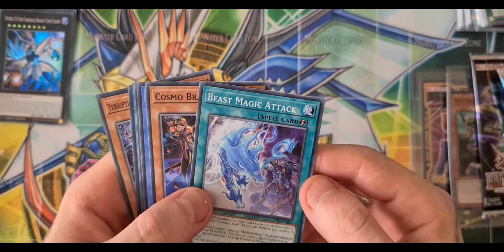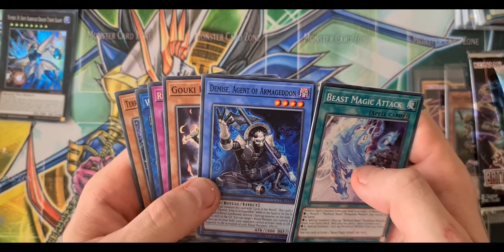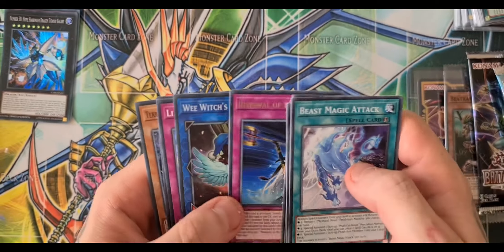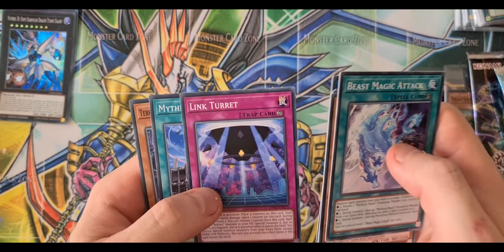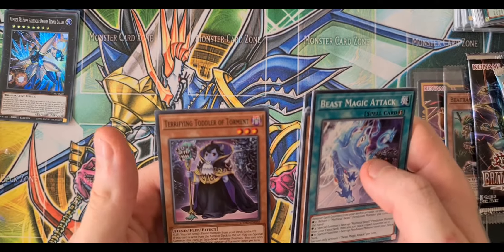First booster pack. We have Beast Magic, Cosmobrain, Demise Agent of Armageddon, Goyuki Ring Trainer, Renewer the World, Witch's Apprentice, Link Turret, Mythical Institution, and Terrifying Toddler of Torment.